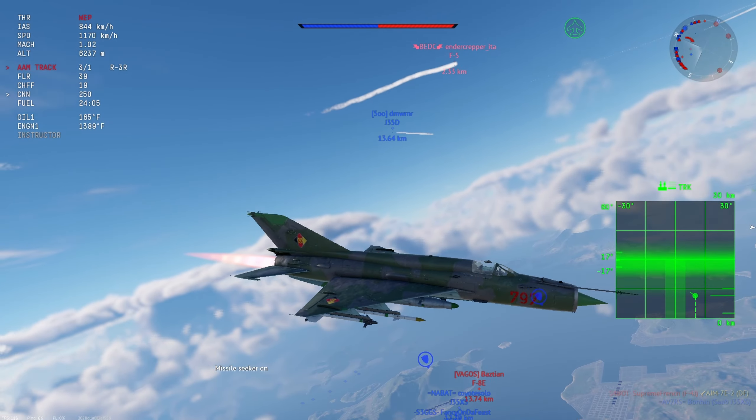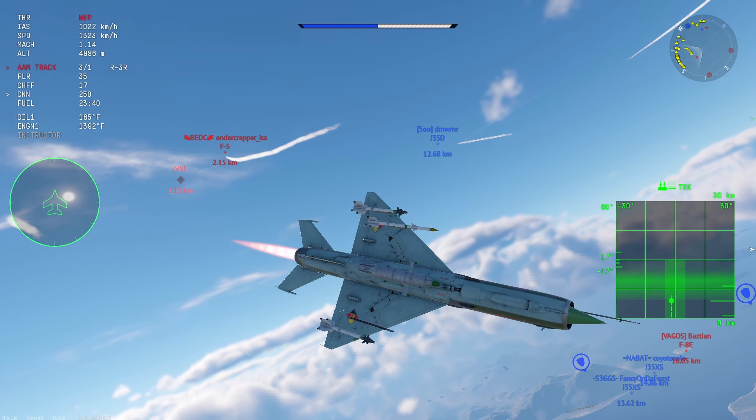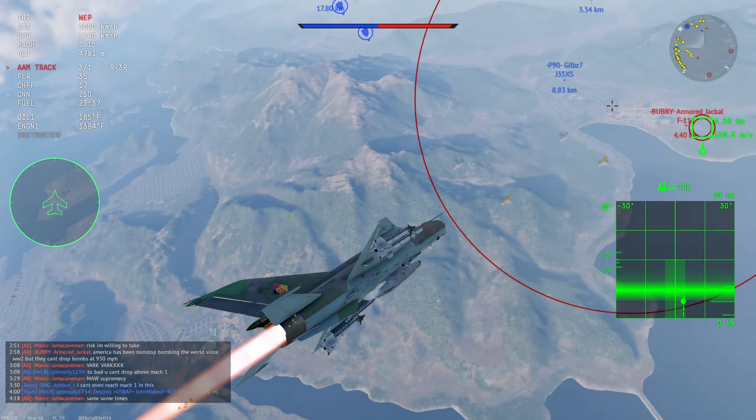Another great way to use the R-3R is firing it downwards — it doesn't really lose speed and can still get to the target fairly easily, as happens with this F-111 here. Even though I only get a crit and an assist, the missile still made contact, and I even managed to rip my own wings off in the process — so sometimes miracles can happen.